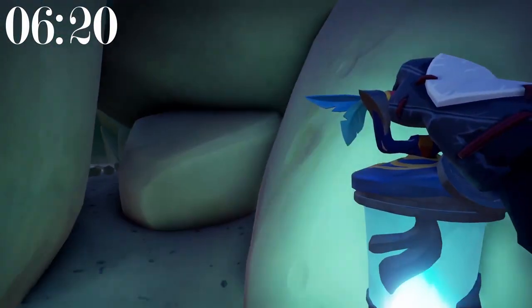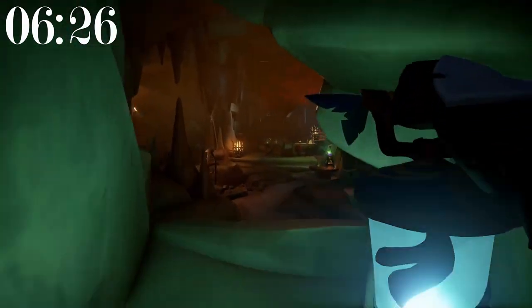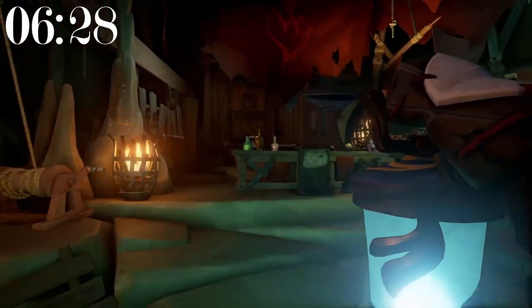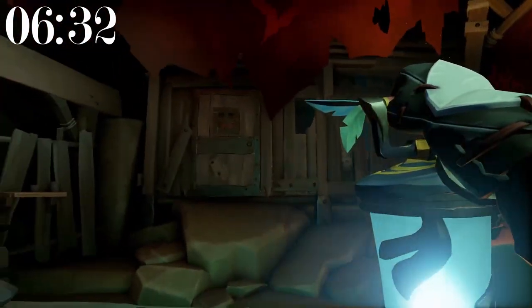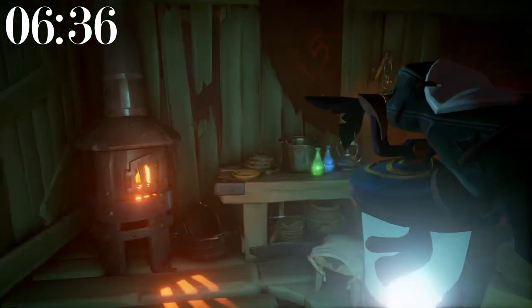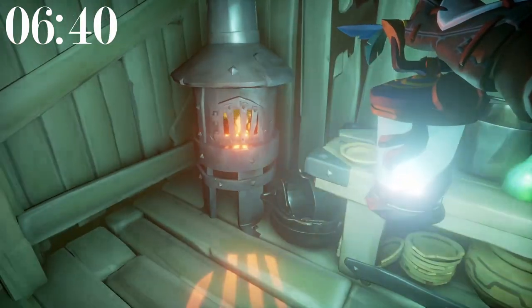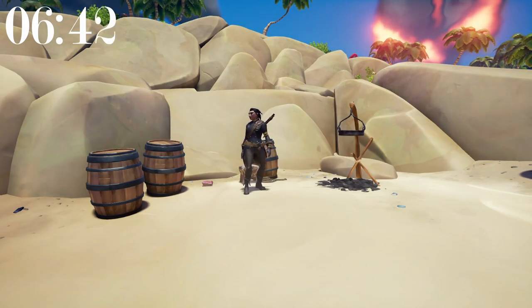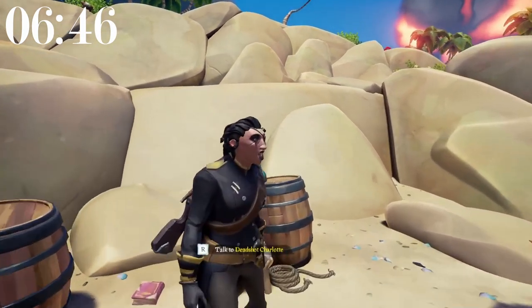If you go to Wanderer's Refuge and enter the secret cave that leads to Wanda's secret hideout, in this absolutely cool room, if you decide to interact with the skull on the table, opening this secret door in the back, it leads to this absolutely phenomenal and completely normal furnace in the corner. On the southwest beach of Lone Cove, you can find Deadshot Charlotte.